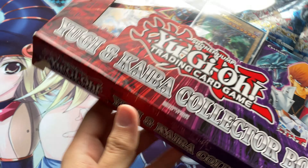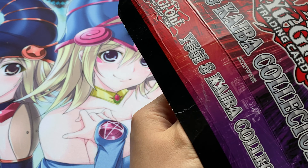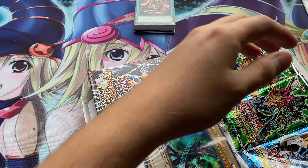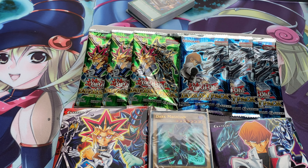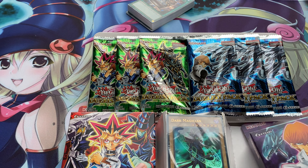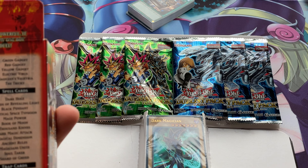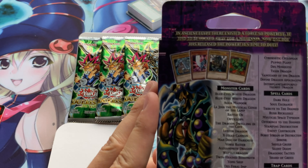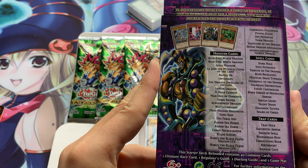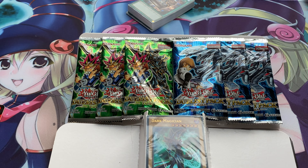Right, on to the Yugi and Kaiba collector box. In here you get a Starter Deck Kaiba Box Reloaded and a Starter Deck Yugi Box Reloaded. I'll let you see what's inside them because I don't know if I'm going to open them on the channel — same with the Yugi one.